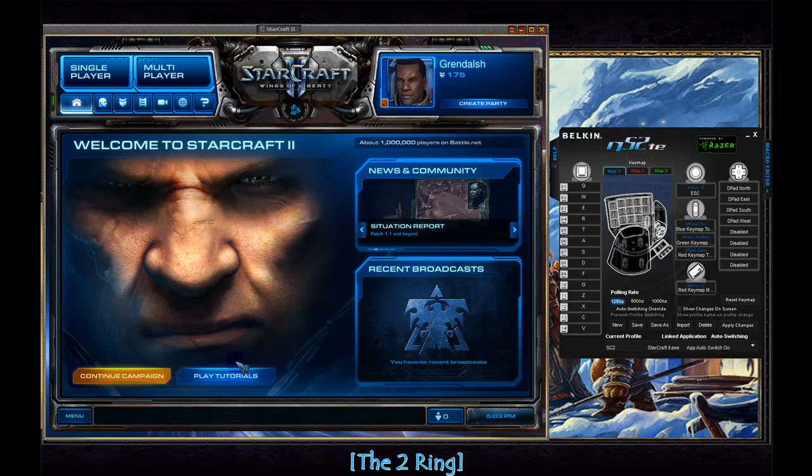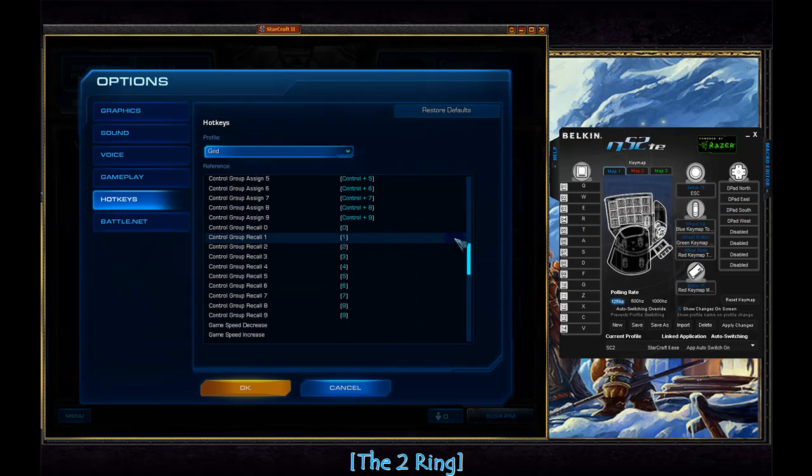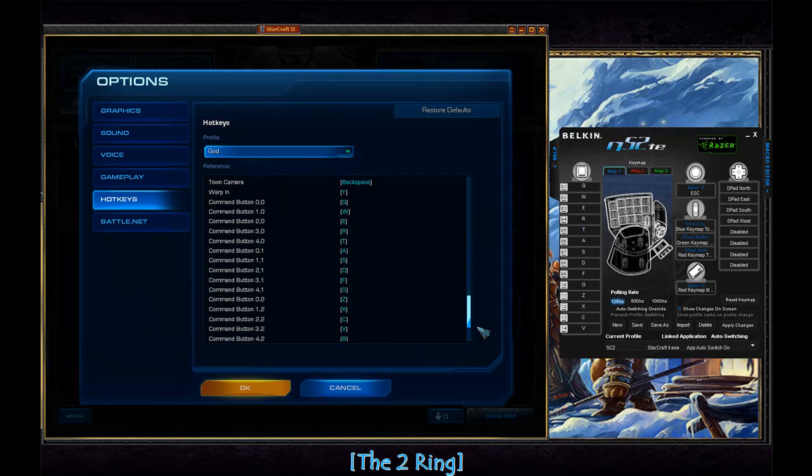Starting off with grid keybindings. If you're using the default options in the hotkeys area, Blizzard gave us the option to have several different keybinding setups. You can't have a custom keybinding setup or change them, which is an issue for item three. But if you select the grid keybinding setup, it maps the command panel in-game to the left side of the keyboard as a 5x3 grid. Command button 00 — the top-left command button in-game — is now mapped to Q, regardless of what command that is. Whether you're looking at a hatchery, a barracks, a drone, or a templar — that top-left command value is going to be Q.